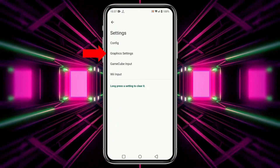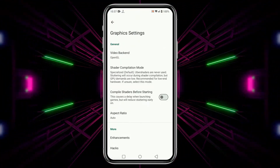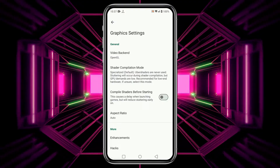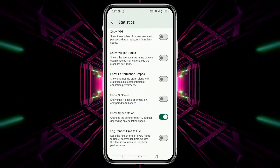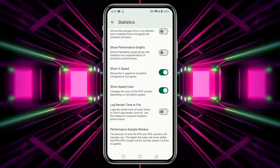Return to the main settings menu, then tap Graphics Settings. Here, set your preferred video backend and enable Compile Shaders Before Starting. Tap on Statistics, then enable Show FPS and Show Speed. Return to the main screen.